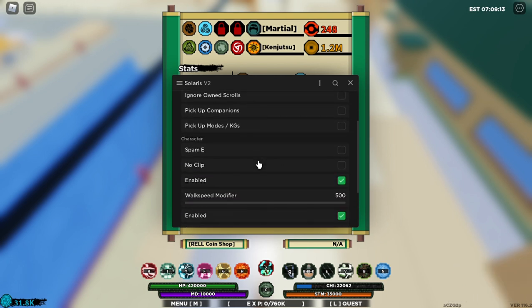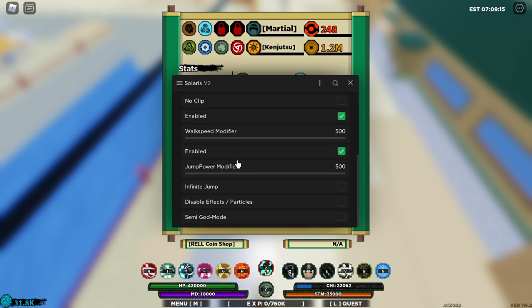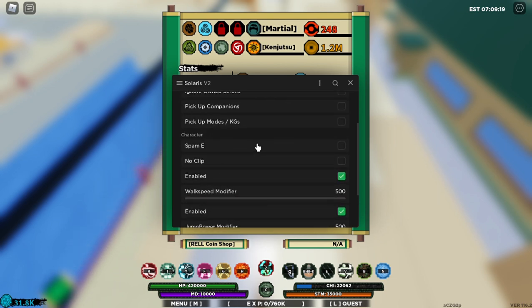All this right here — spam E basically spams this infinitely. No-clip makes you obviously no-clip into the buildings.